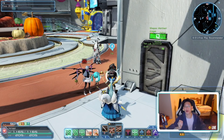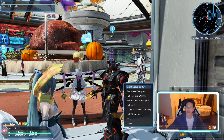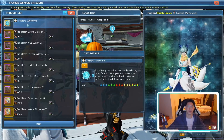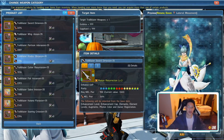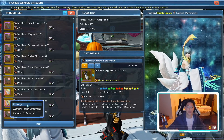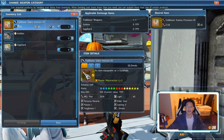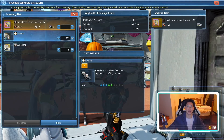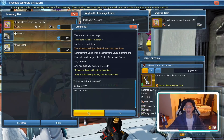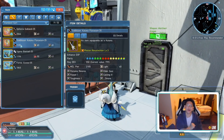Here's the big brain part. I go to the Change Weapon category, find Trailblazer Weapons, and select the Trailblazer Katana. I put in the Gunblade, 999 Goldnia, and 999 Safhards, click Exchange and confirm. Now I have an 8-slot Trailblazer Katana.